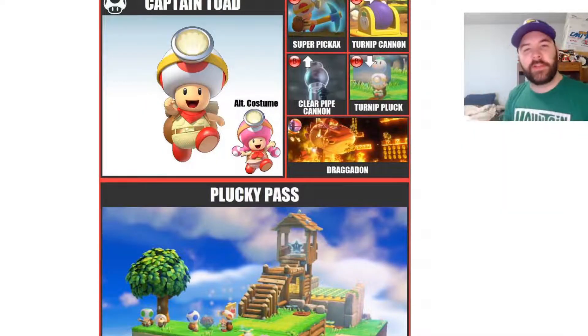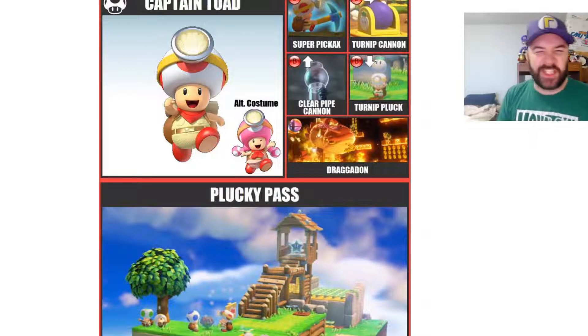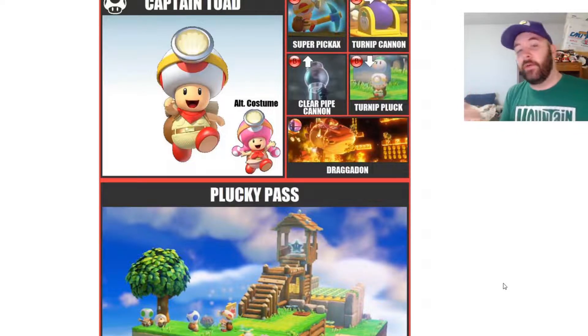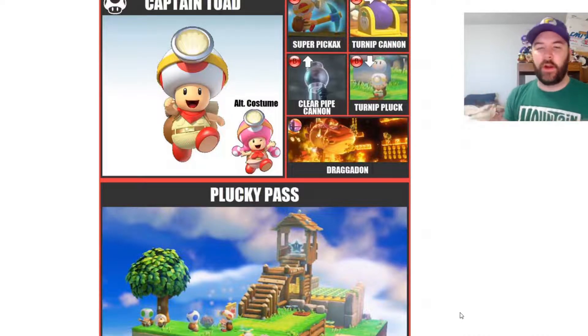As you can see, he does have the pickaxe and the headlamp. Let's talk the moveset. Headlamp, he's got the bulbous head — headbutt could be a tilt attack. Got the pickaxe, you could use that for a smash attack or a side special. He's also got a turnip cannon that fires out turnips — that could be a down special. And a clear pipe cannon for an up special where maybe you can hold the direction you want to go for a set amount of seconds. Very cool moveset potential.